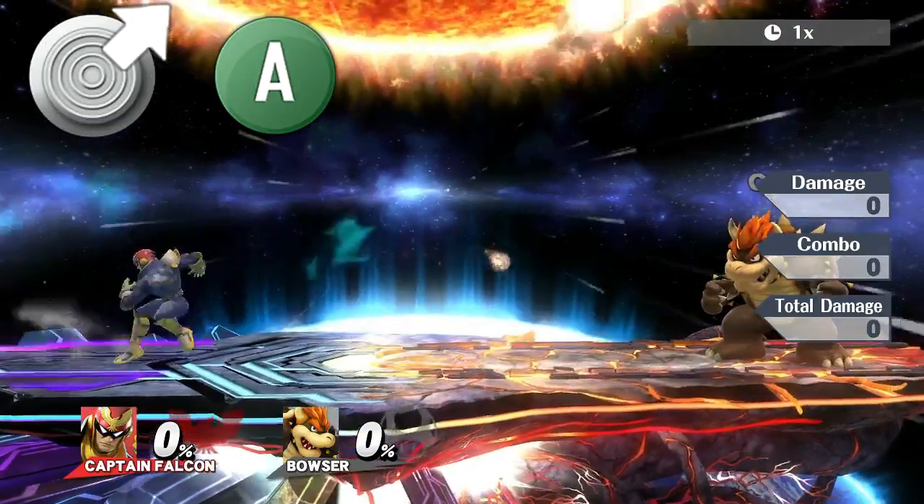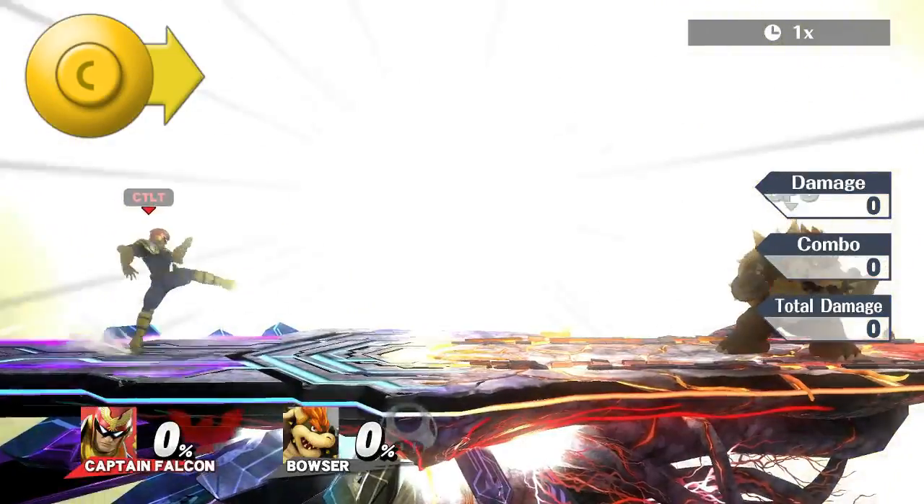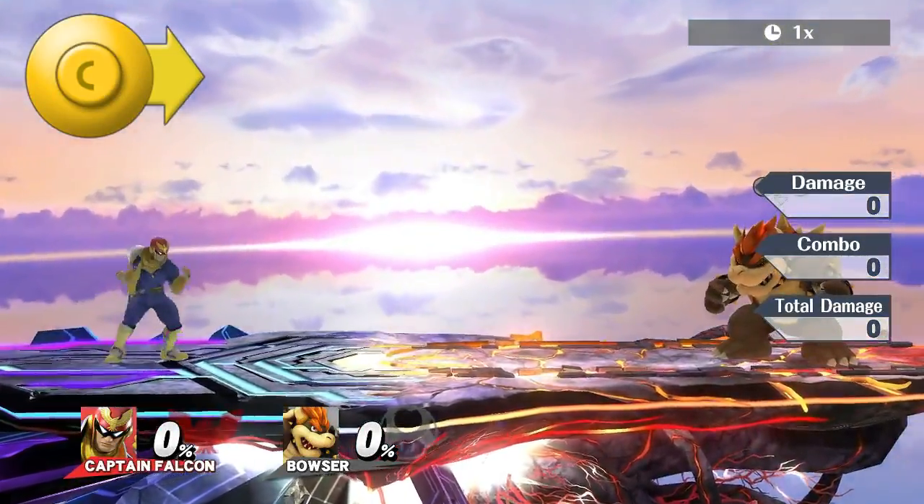As you probably know, some forward tilts can be angled up or down by aiming the control stick correctly, but normally the C-Stick, when set to attack, can only yield standard angle forward tilts.